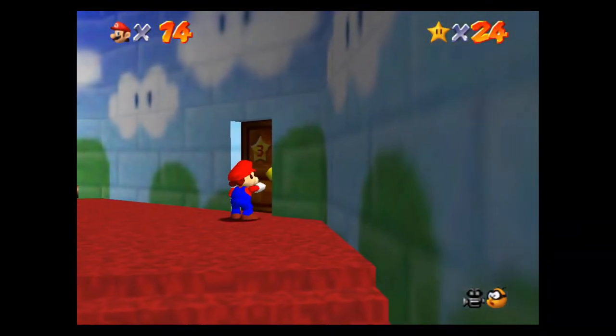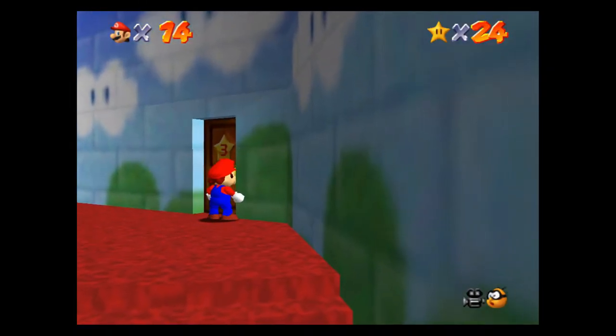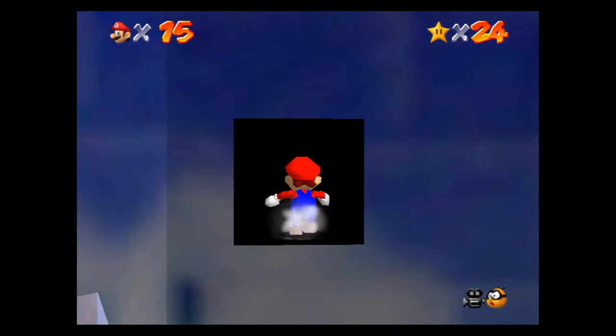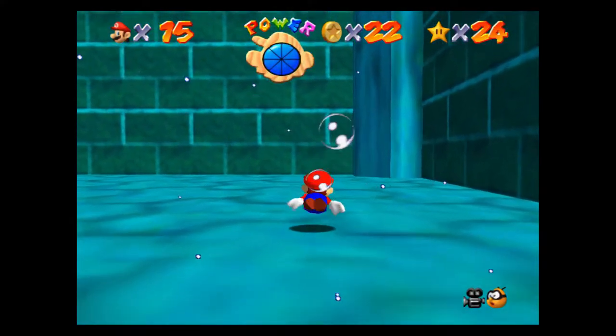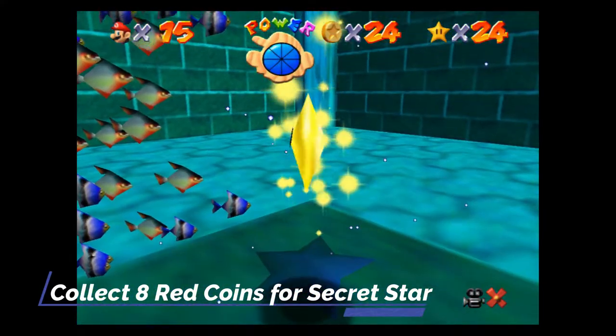Once you've grabbed those two Power Stars, head back to the lobby once again, make another right once you're downstairs, and head over to the Jolly Roger Bay door. Inside the area where Jolly Roger Bay is, if you turn right and look up, you'll see a secret entrance for a secret star level. What you'll do here is swim around and grab 8 red coins, and that will give you another castle secret star.